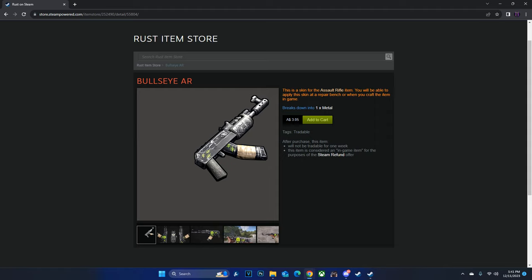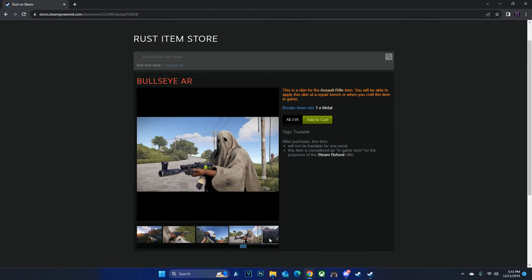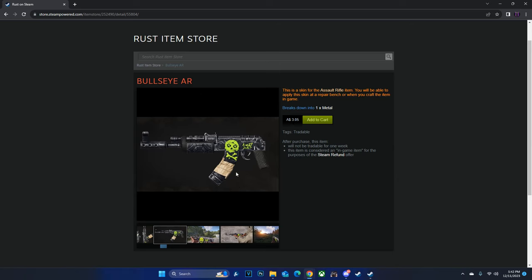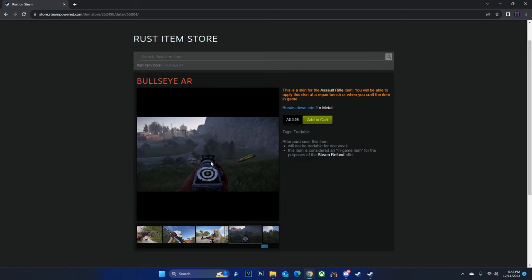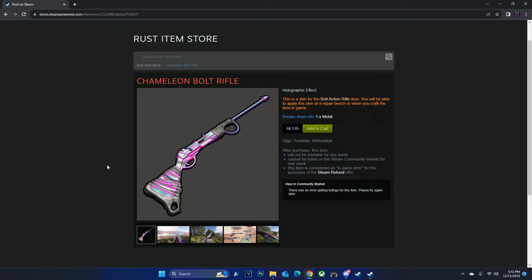Moving over to the Bullseye AR. Straight up, I'm not going to recommend investing in this. Let's have a quick look at the gun — the ADS looks pretty cool, we've got a green iron sight. It's going to probably blend in with the grass. Either way, I don't think it's going to have any demand. It's not really that standout of an AK skin. I feel like the 1337 doesn't really match the aesthetic of this gun. They probably should have had some of the little target designs on the play side of the AK instead of the 1337. Bullseye AR — not going to recommend investing in it. $3.05. I don't think it's going to make you any money once it leaves the Rust item store.